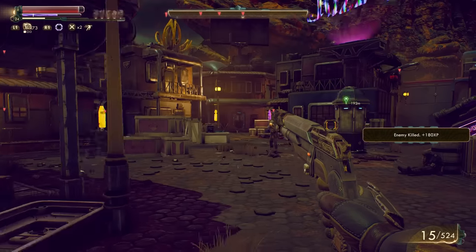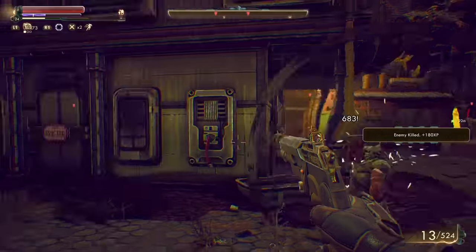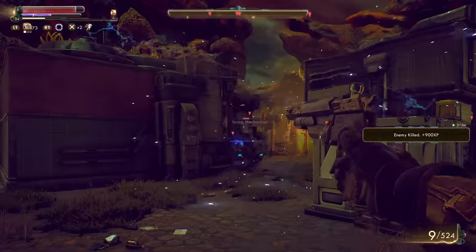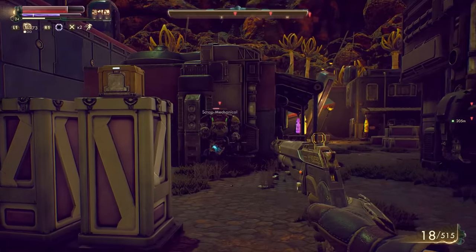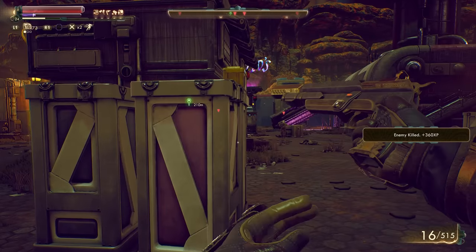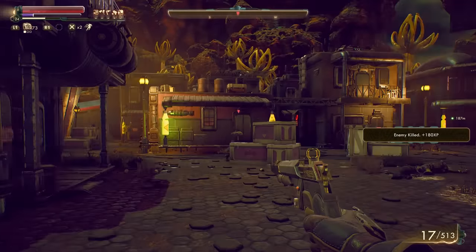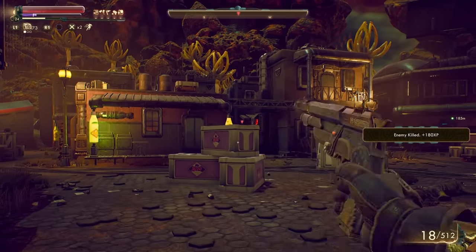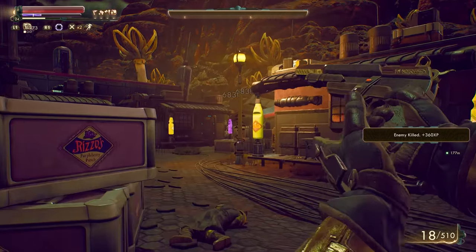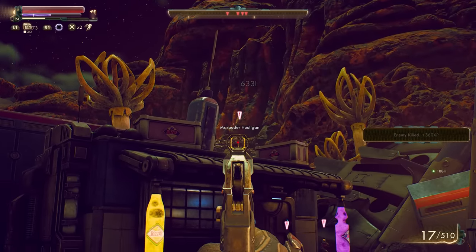Now we're at the part where we talk about companions, and for this build in particular, this should be pretty easy — because we have none. Firstly, I wanted that lone wanderer vibe, so a companion kind of kills that. Secondly, we want to buff our damage as much as possible, which means taking the Lone Wolf perk for 25% extra damage with no companions. Of course, if you do want companions, do not take this perk. If you must have one, roleplaying-wise, Ellie and probably Naoka make the most sense. But ideally, play this as a lone wolf.